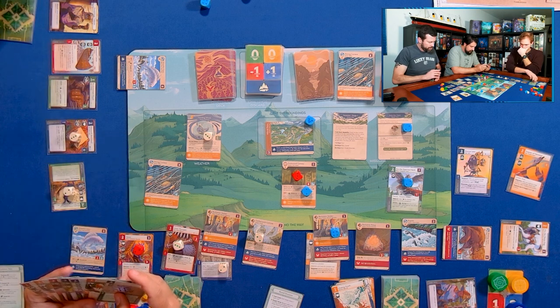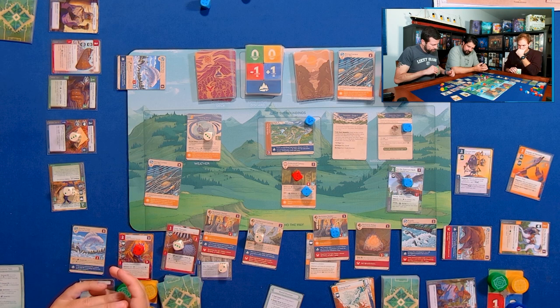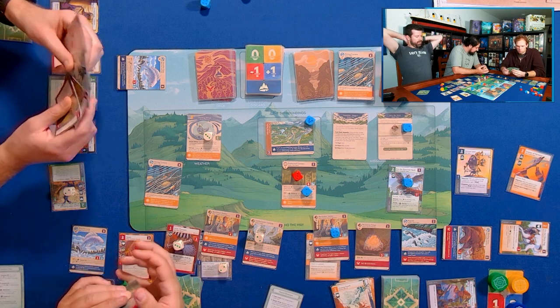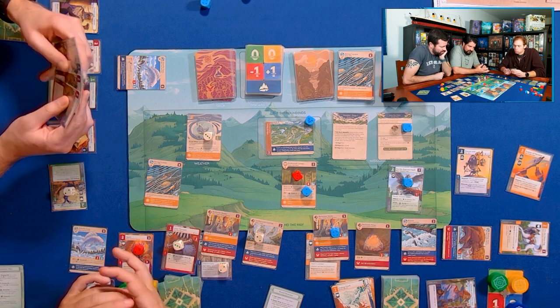I assume you're going to finish this one? The plan wasn't to clear it — I was just trying to neutralize it with the calming presence. The rapids are still annoying. What would it move to me now? It would move the Strong Current to me.